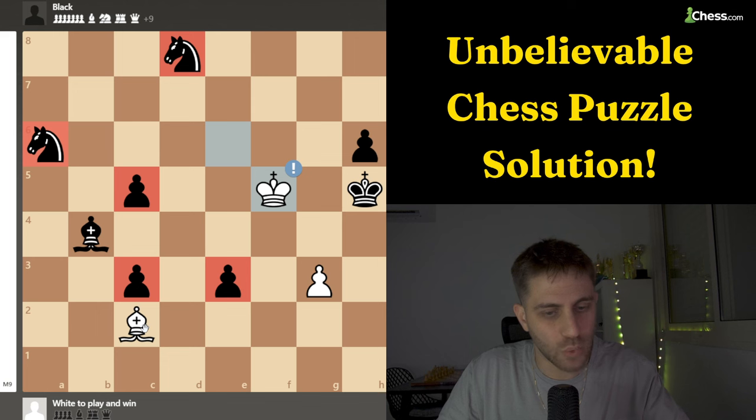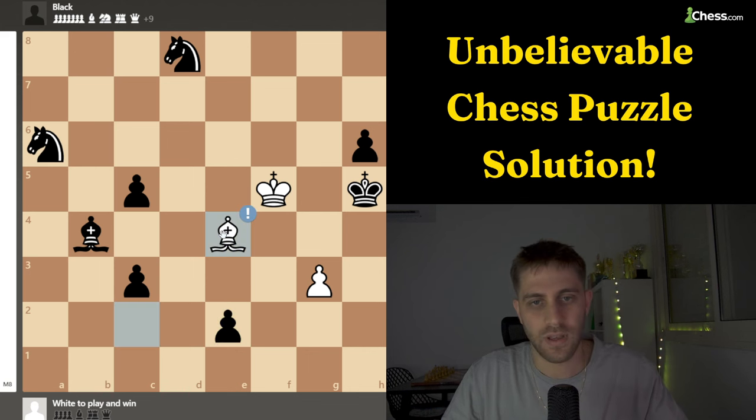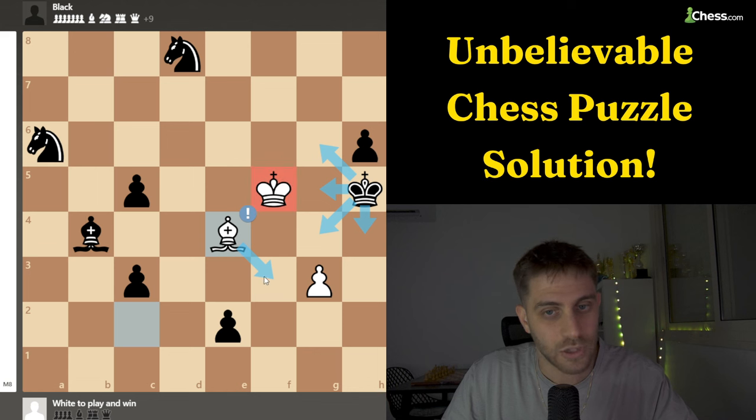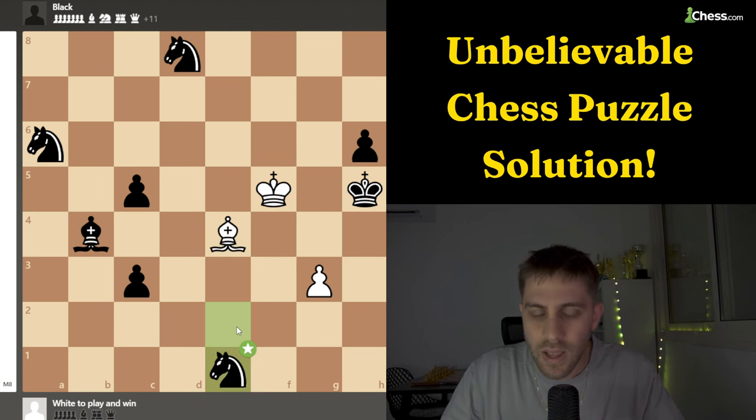So what is our threat? Bishop to d1 checkmate. Black must play the move e2. And now just a brilliant move — bishop e4. The point is that we are threatening bishop f3 checkmate. The king cannot go anywhere: king h4, king g4, king g5, king g6 — not allowed. There are no checks for this king. So black must play promoting a knight, because now bishop f3 is just a bad move because knight takes f3.